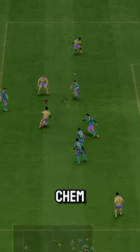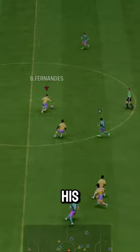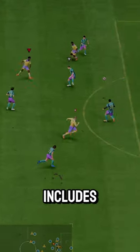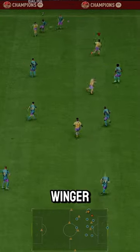He needs a Deadeye chem style because they did him dirty on his passing stat, despite giving him two passing playstyles, which includes the Whipped Pass Plus — perfect for a winger.